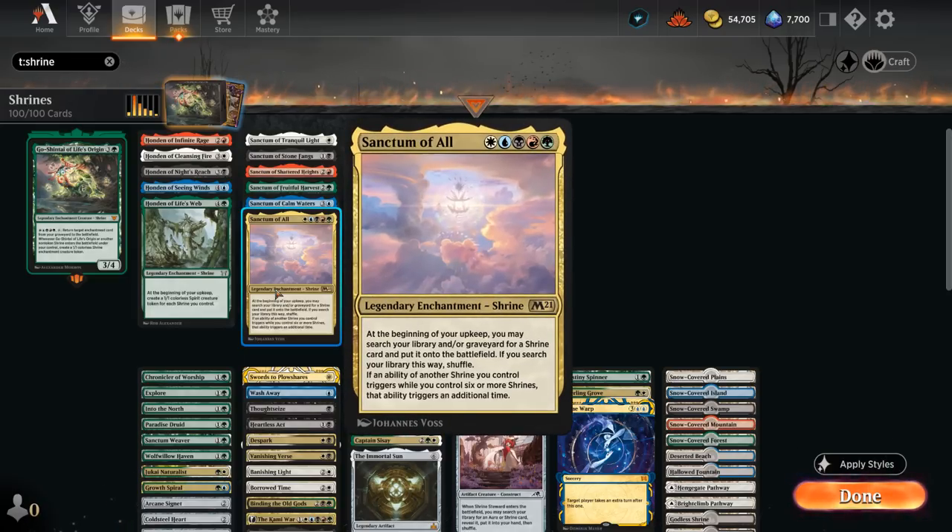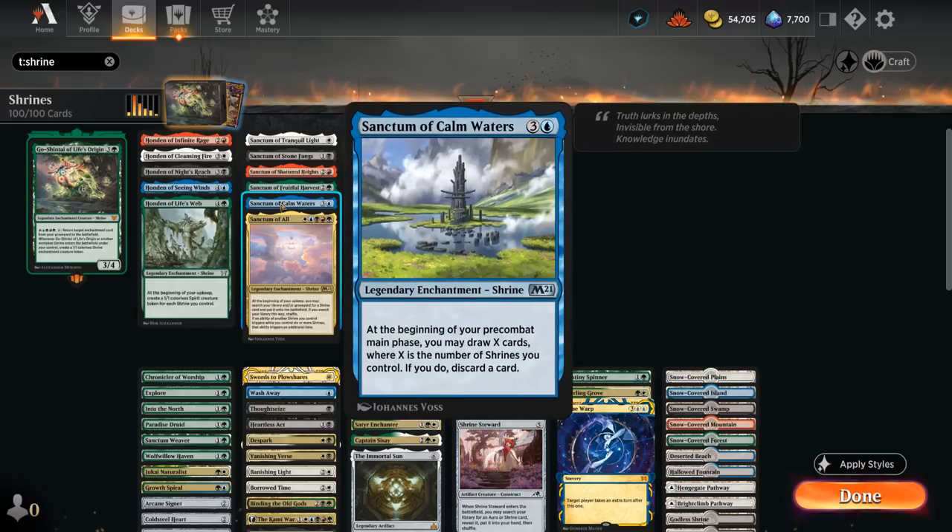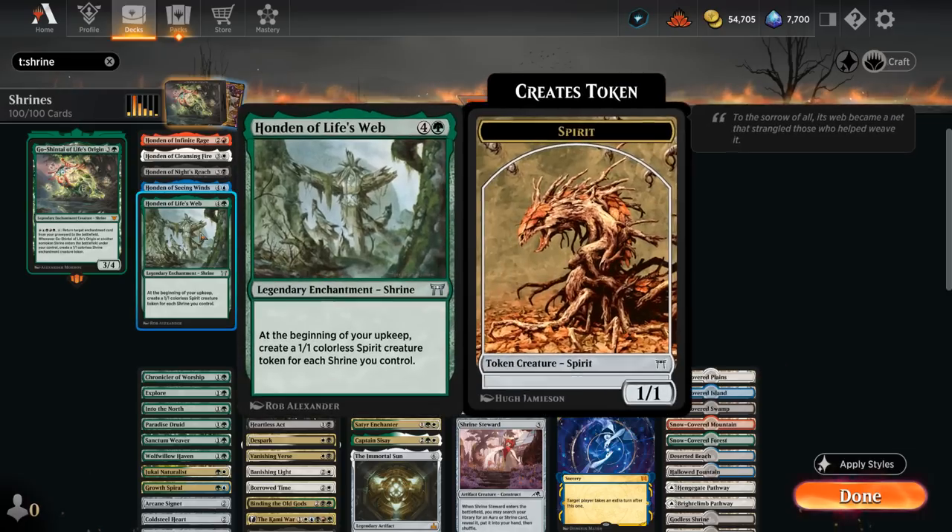Circling back to Sanctum of All — arguably the most important shrine in our deck, one of each color — this triggers at the beginning of our upkeep and lets us search our library and/or graveyard for any shrine card and put it straight onto the battlefield. If an ability of another shrine we control triggers while we control six or more shrines, that ability triggers an additional time. You'd be surprised how quickly we can get to six shrines in play, especially alongside our commander, and it synergizes nicely with Calm Waters and Fruitful Harvest, letting us search them up and get the pre-combat main phase trigger right away.